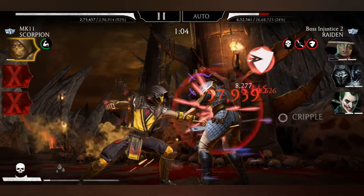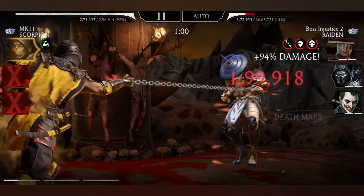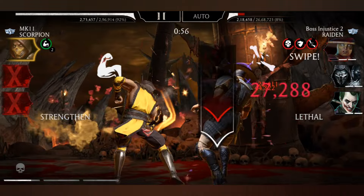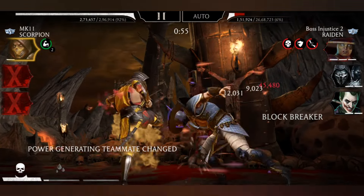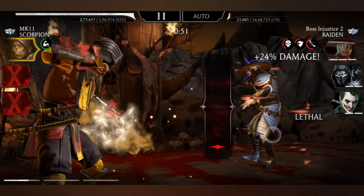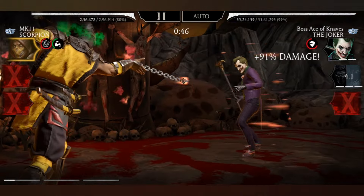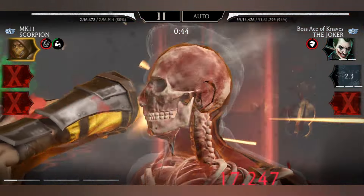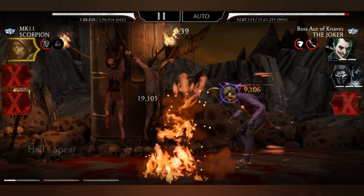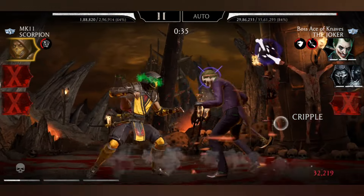My favorite maxed out team against the bosses will be MK Level Liu Kang, Classic Liu Kang, and MK11 Scorpion — MK11 Scorpion just because he is a very good fighter. You don't even need snare or power drain against the bosses if you have MK11 Scorpion, because he has got Cripple on his SP1 at 90% plus, so you don't need power drain at all. Since he can chain his SP1 back to back, you don't need snare either. MK11 and Classic Liu Kang have got an insane amount of damage on their SP2.